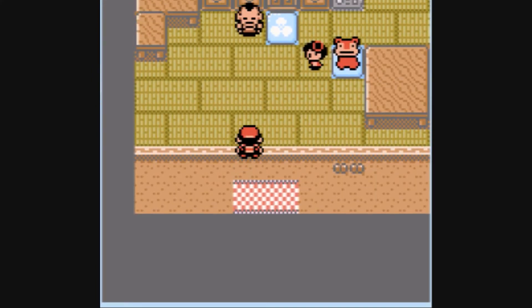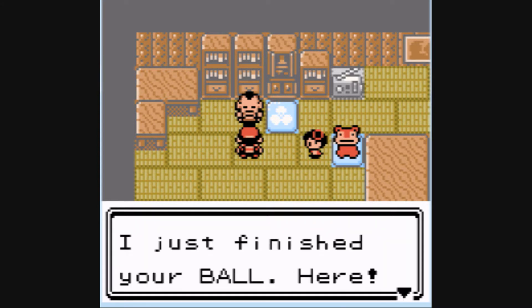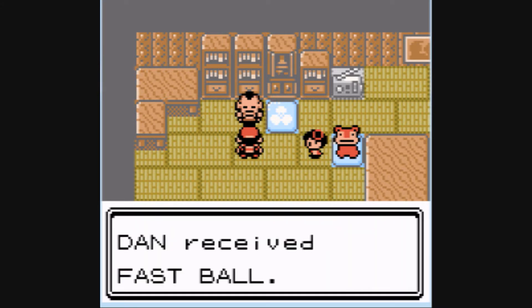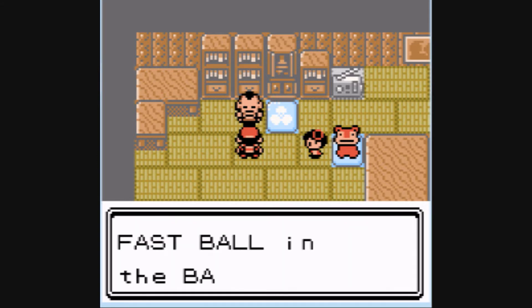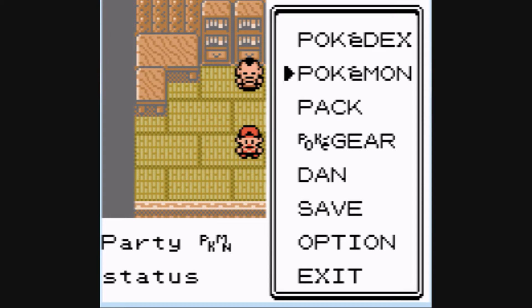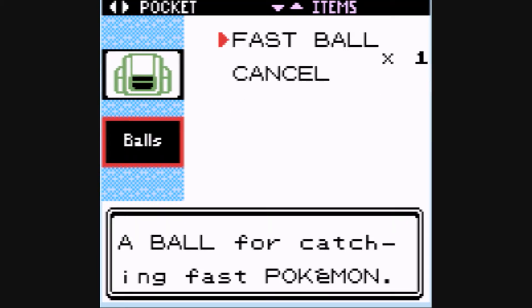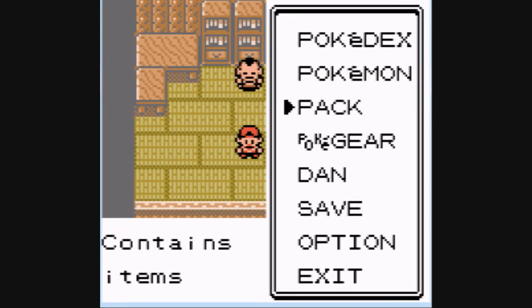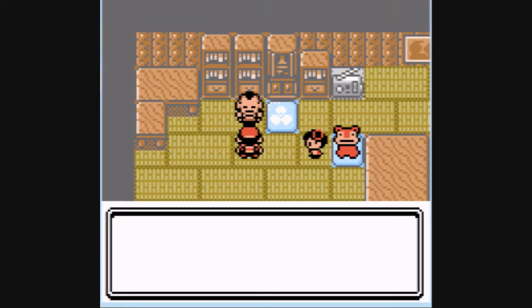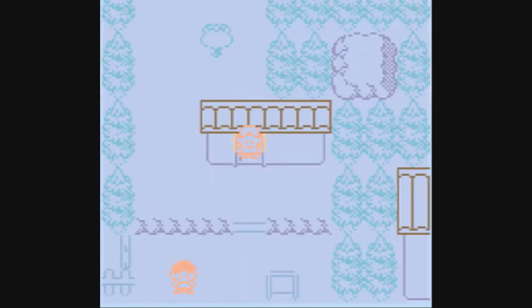Now, if you go back to Kurt, you remember when we gave him that apricorn — the white one? He will give you a FastBall for the white apricorn. FastBall is a ball for catching fast Pokemon, like Dodrio and all that jazz. You can't give him another apricorn for the rest of the day, though.